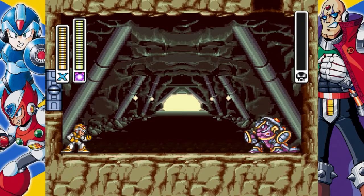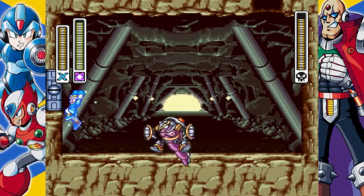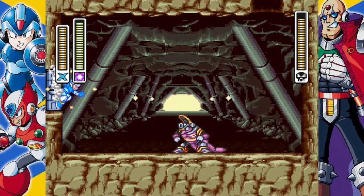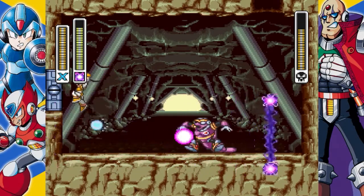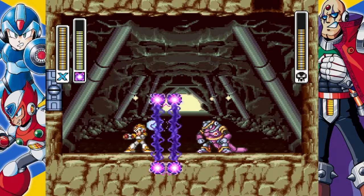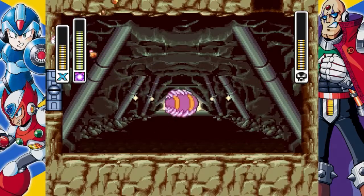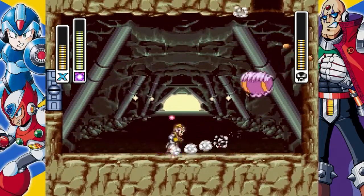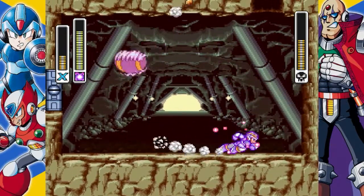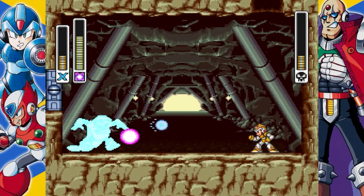Armored Armadillo can be a tough opponent, but Electric Spark is his weakness and he only has three attacks. At the start of the battle, he'll roll to the four corners of the screen — he'll do the same pattern every time but the number of rolls varies. Use Electric Spark to knock his armored shell off, which allows you to attack him anytime as opposed to only when he's open. When he shoots the blue energy beams, either stick to the wall or jump over him. His third attack is to reverse your shots back at you, but he won't do this when you knock off his shell. Simply use uncharged and charged Electric Spark to defeat his rolling buzz.